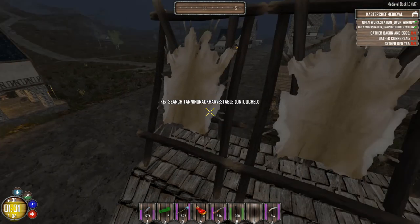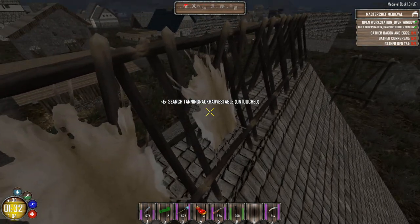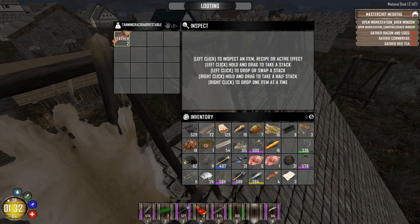On the roof across from this place, I put up a bunch more of these. You just hit E, and then you can harvest them when they are good to go.